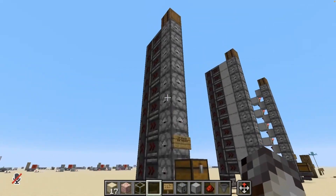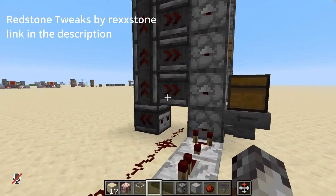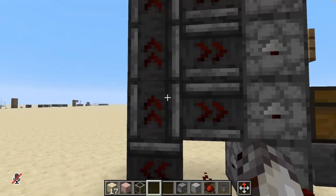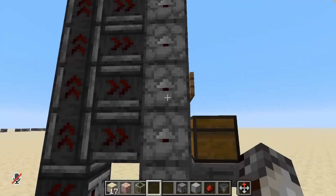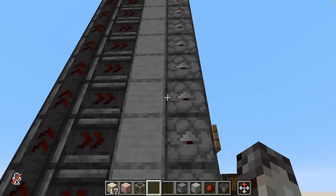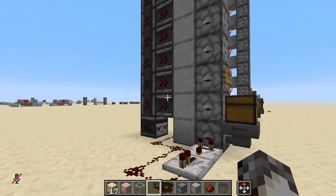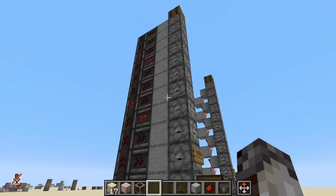On the more conventional side, there's the observer-based dropper elevator. Whenever there's an item in the dropper, a comparator reads it and sends the signal around. An observer detects that change, sending the signal through all the rest of the observers. The excessive clicking comes from observers pointed directly into the droppers themselves — if you put a block in between them, the observer powers only the adjacent dropper. When I build observer-based dropper elevators, I lean towards the quieter design, which has a little clicking at first but is very quiet after that.